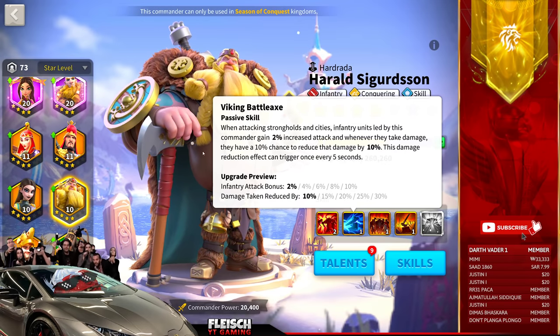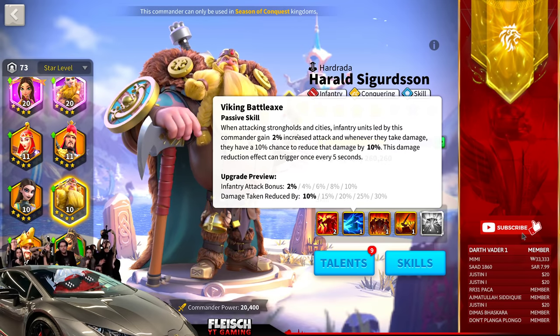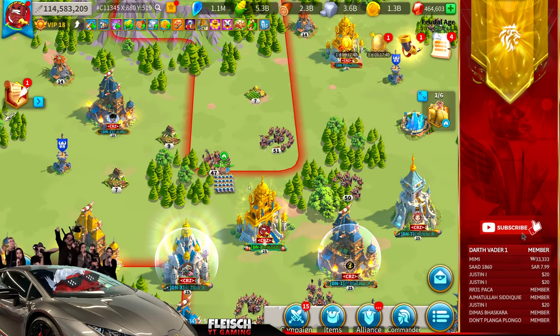When attacking strongholds or cities, you get a 40% infantry attack bonus on Parkhal. On Harald, it's 10% — skill number 2. So in total, it's 50%. It works the same way. You can read it: when attacking strongholds or cities. If I can trigger this on Harald, you know it's working on Harald and Parkhal if you have both.